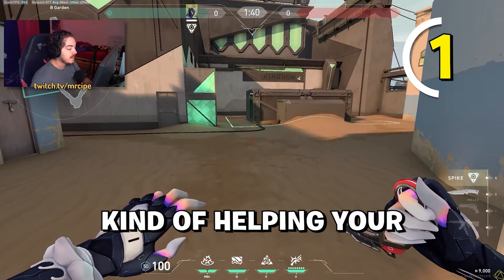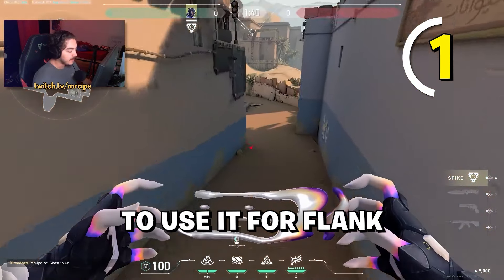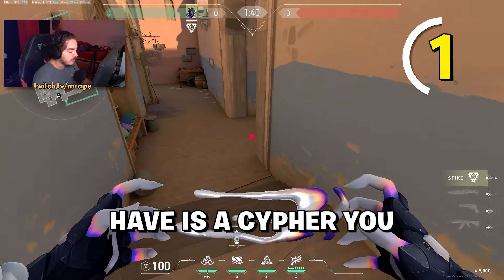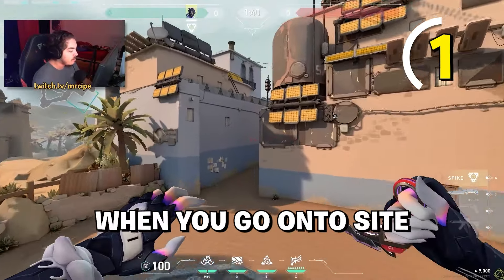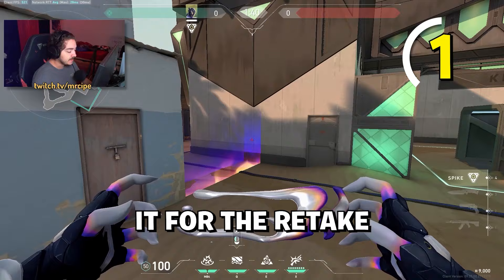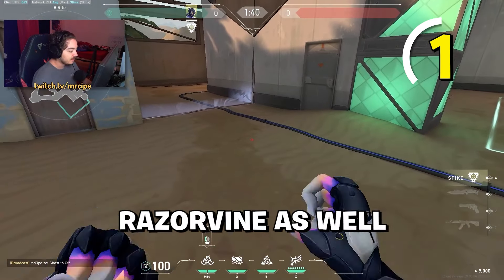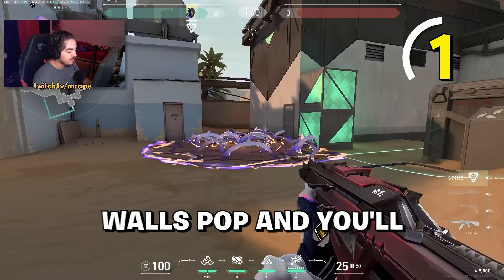I don't really like using the wall for flank because there's a lot to hold and you only have one wall. Save the wall for when you go onto site. You can use it for the retake towards elbow — put the wall here and set up a razor vine so when they come out, you pop the razor vines, they get slowed when the wall pops, and you can isolate and kill them.